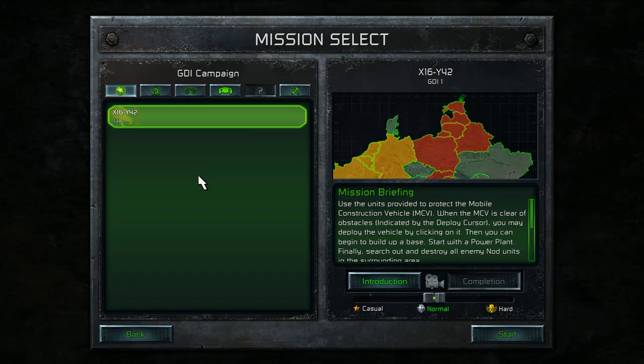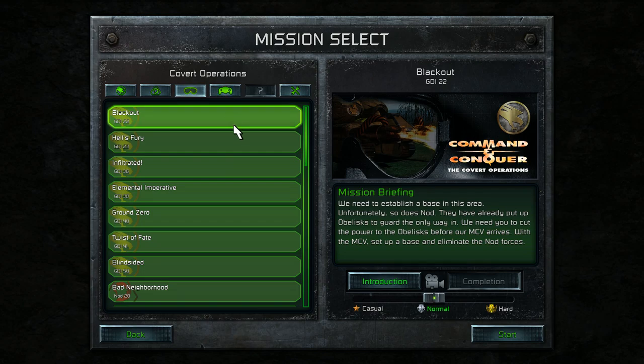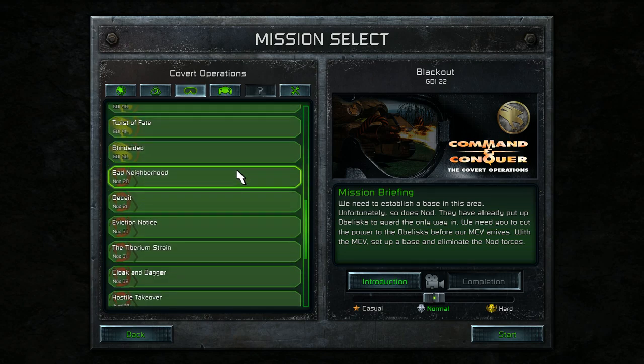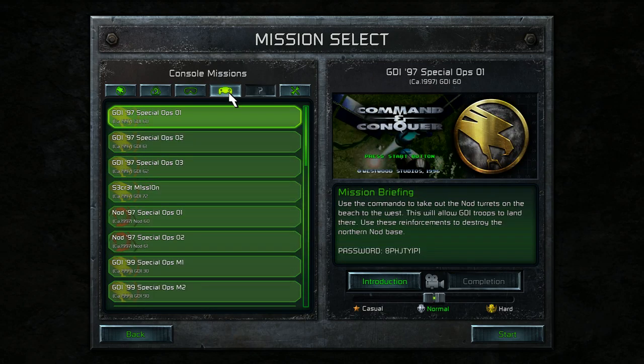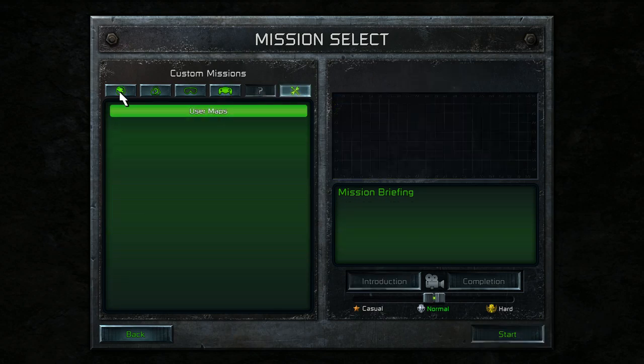What I'm really excited about is that there's actually a mission launcher now, so you don't have to remember to save your game at the beginning of every single map. This is just such a seemingly minor quality of life thing, but actually makes a huge difference at the end of the day. It looks like all of the covert operations are actually already unlocked — well, maybe not, because these are listed as GDI 22 and 23, so these might be like extra missions. Console missions and then custom missions as well.